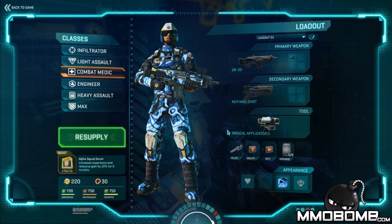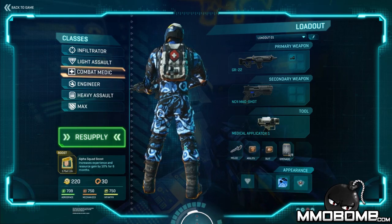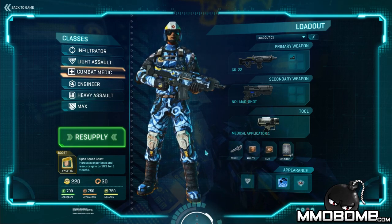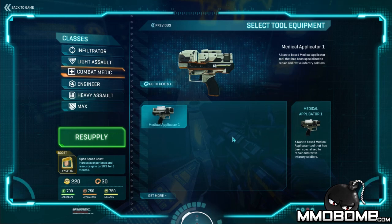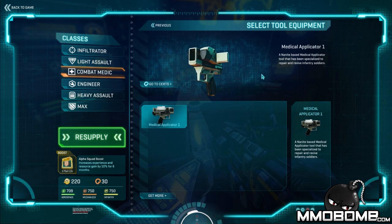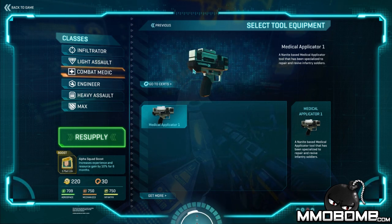To start off, we're going to be taking a look at the Medic. The Medic, just like the name sounds, is the healing class available in Planetside 2. The Medic uses an Assault Rifle as their standard weapon and can swap that out for a Shotgun if they want to go close combat. The Medic's claim to fame is the Medical Applicator — a small heal gun with no cooldown that maintains a steady stream of healing power towards nearby allies.